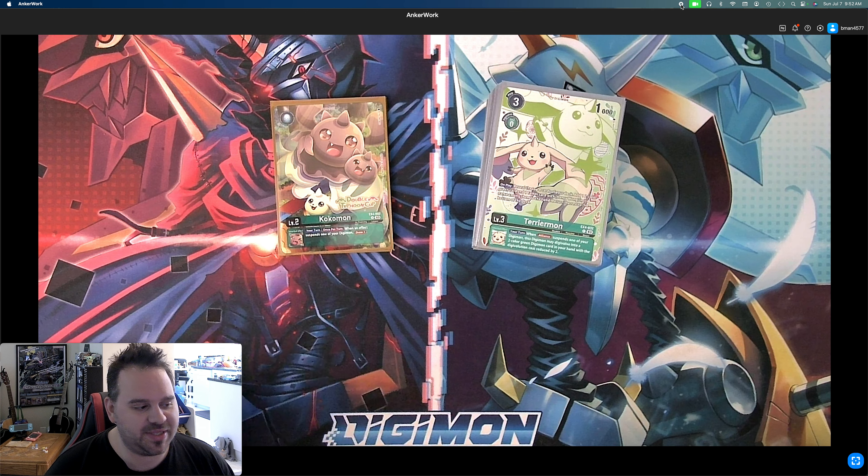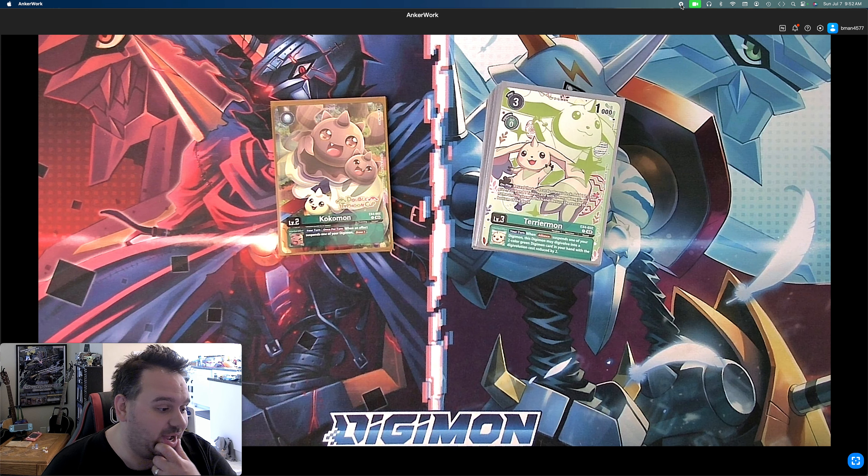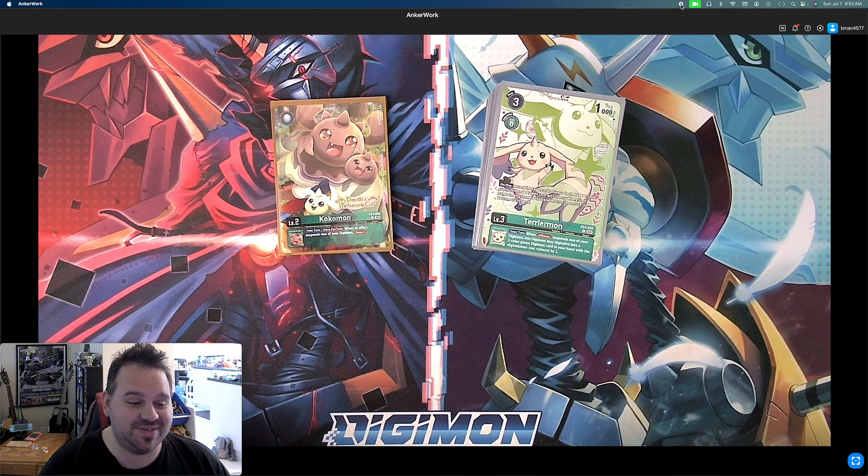I did not think I was going to be doing this one. I thought I was only going to be doing four deck profiles — black, purple, blue, and yellow. But I saw some of the new support and I was like, oh, this is cool. I really liked the Cherubimon deck back in EX4, and this is so much better — I liked it more than Tyrant Capitermont. It is missing one card that we don't get till BT17, which is going to make the deck even better, so I might be playing this as my green deck into BT17.